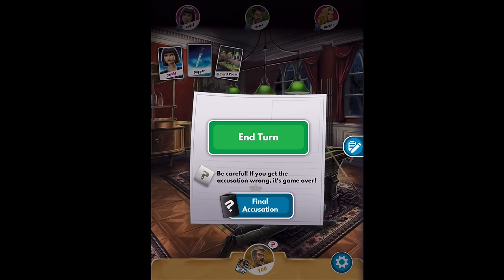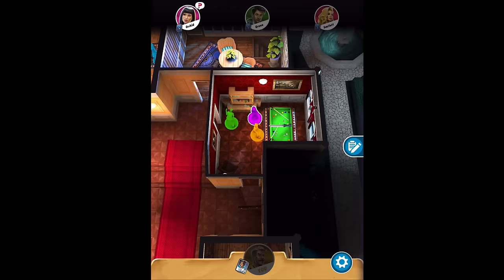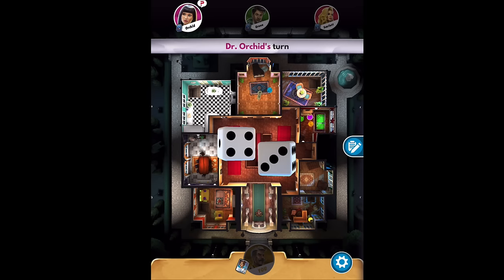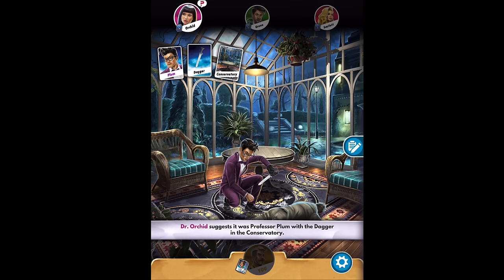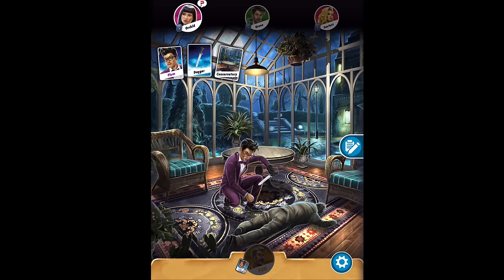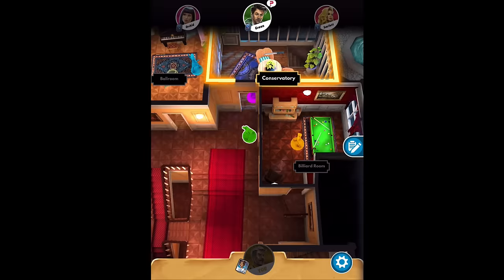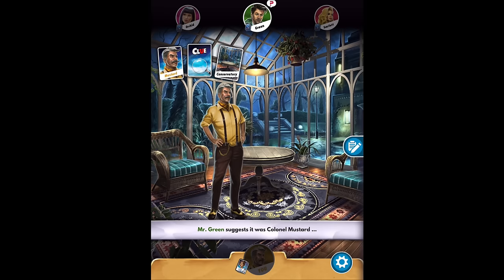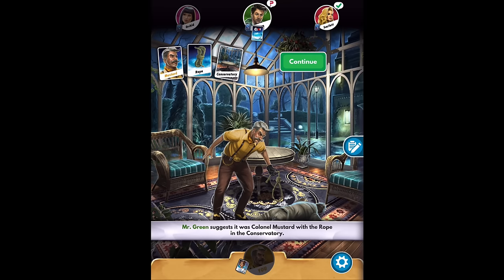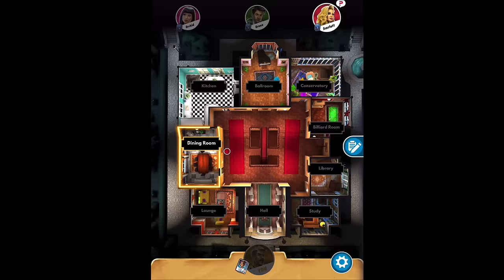We're now learning we've got three rooms that we know are not the rooms where the murder happened. Let's watch other people take their turns. Dr. Orchid takes a turn — she's suggesting Plum with a dagger in the conservatory, and Mr. Green has a card. But we don't know what card he showed her. What you really want is somebody who doesn't have cards, because then that's really important information. Green is in the conservatory and says Mustard with the rope in the conservatory, and someone shows a card.